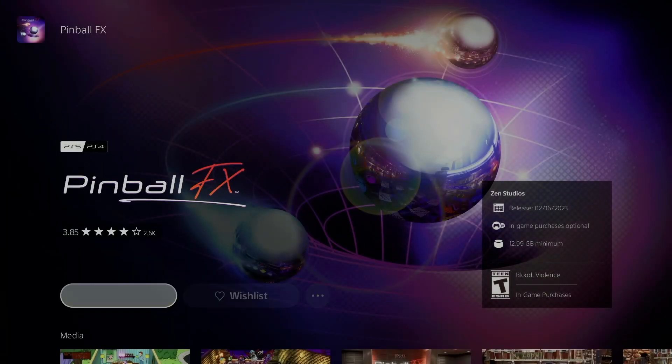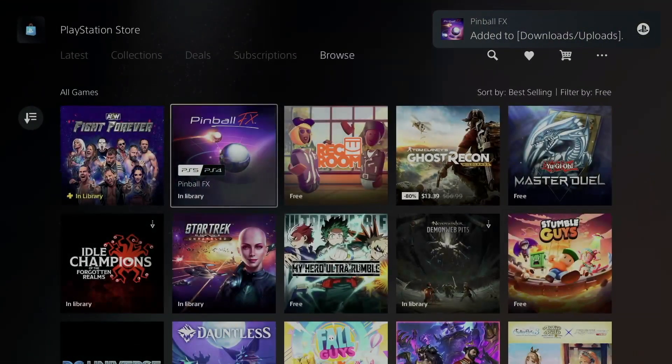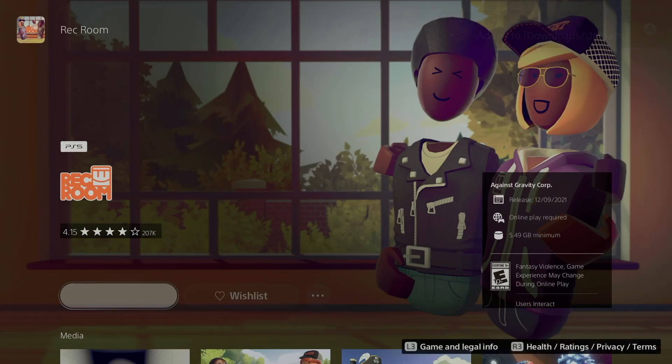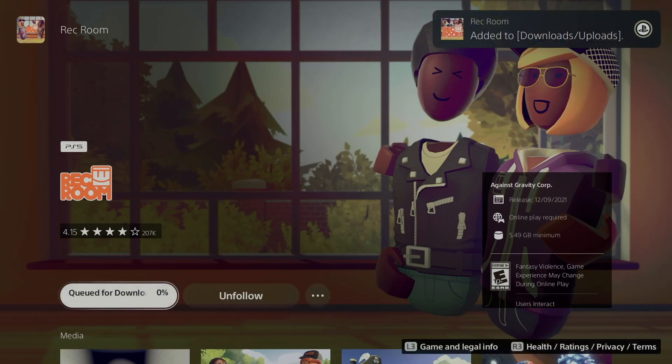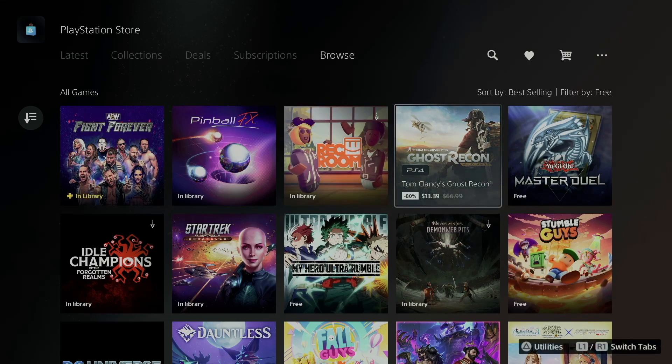I am going to download Pinball though. Now if you have a PlayStation 4, it's going to be slightly different but basically the same thing. This video is made for PlayStation 5 since we are doing this from a PS5. Any games that have a specific PlayStation 5 version, it's going to tell you right there.